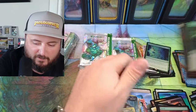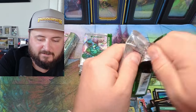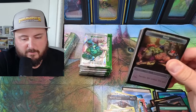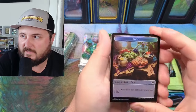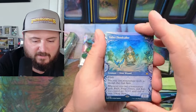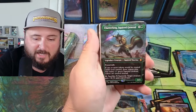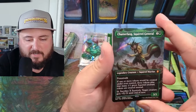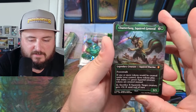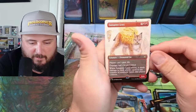My two main decks are Miriam the dragon deck and Chatterfang — which is probably my number one. Valley Flood Collar — look at that otter wizard, beautiful! Chatterfang, boom! I want to see this in the raised foil, but I'm obviously going to put it in that pile.